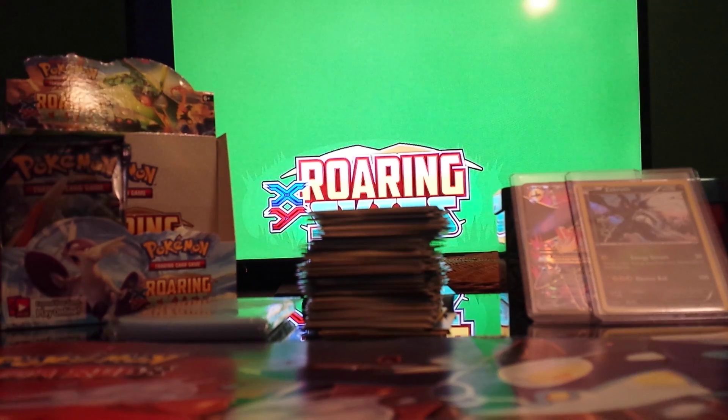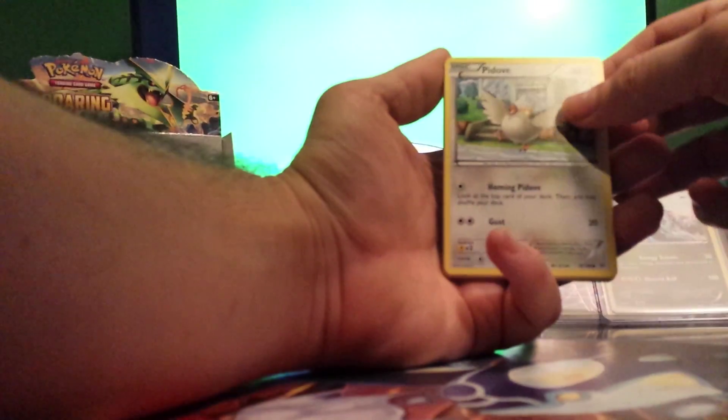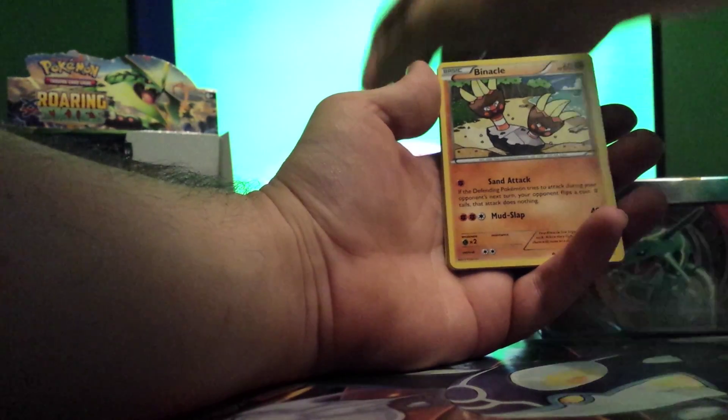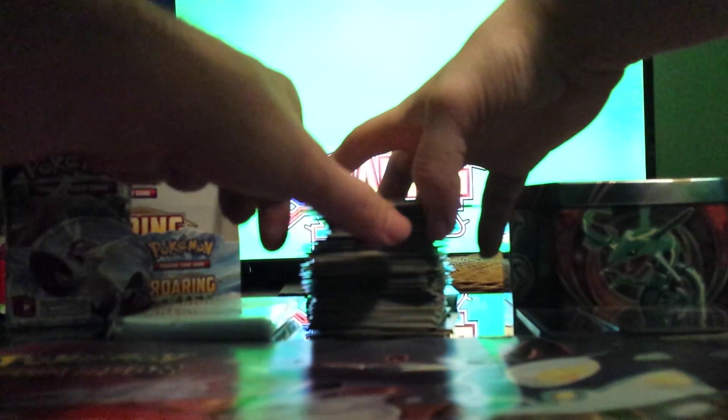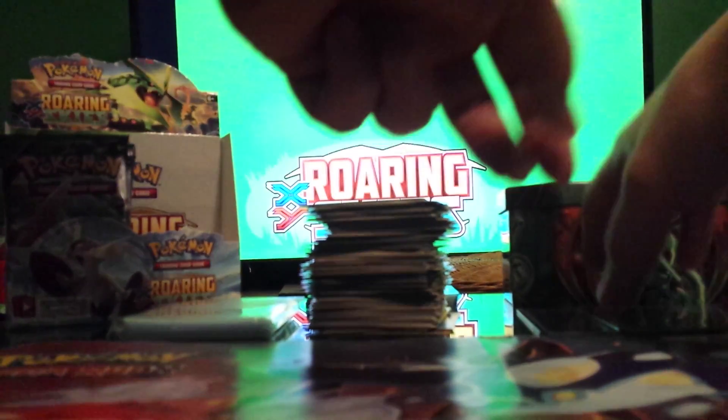Ripping the back of the pack. Come on — I've been getting nothing but regular rares. Bless me up. Hope the gods are with me. This pack has: Swablu, Wurmple, Inkay, Wingull, Gallade Spirit Link, Wide Lens, Fletchinder, Restaurant Reverse — not bad — and Talonflame Rare. I appreciate Talonflame, but it should be a holo, I should say. It's a Rare, but not all Rares are Holos.